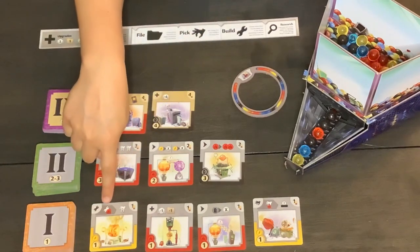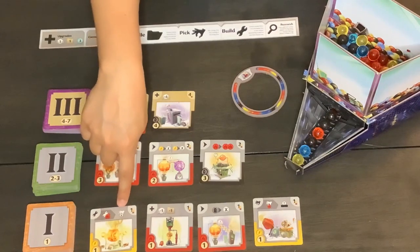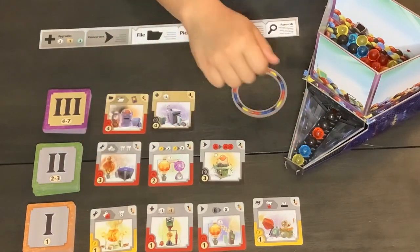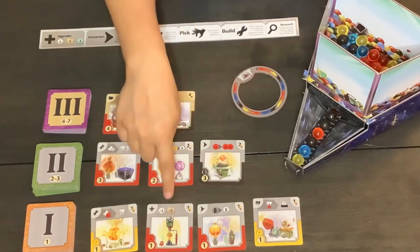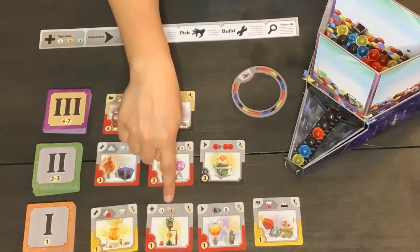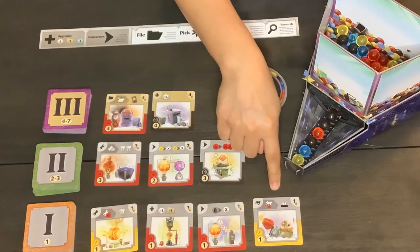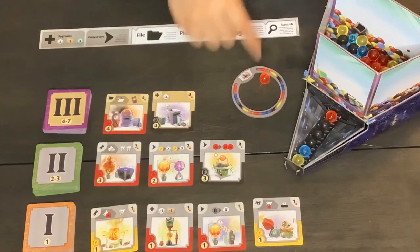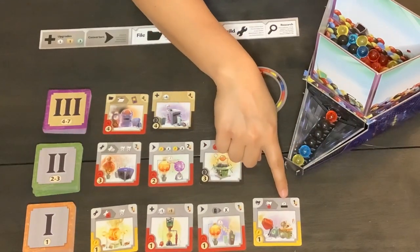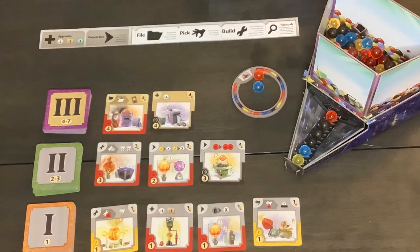This card right here means if you build a red card, you get to pick any single marble that you like from this section. This card is an upgrade — that means you get to hold one extra marble in your ring, or you can also file an extra card. This card is if you pick a red marble and put it in your energy ring, that means you get to randomly choose a marble — you reach into the top of the dispenser randomly, pick out a marble, and you get an extra marble.